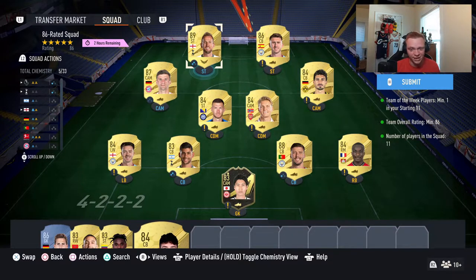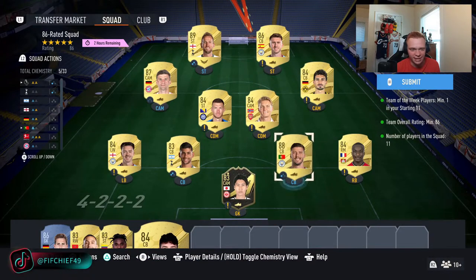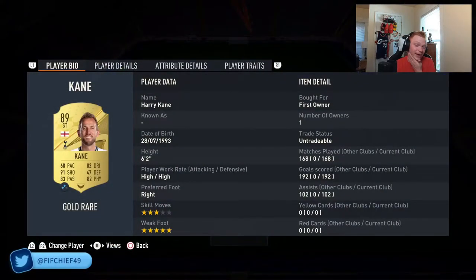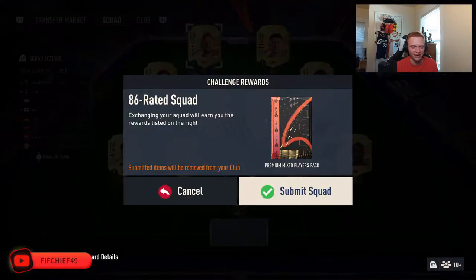The first section of the icon pack is complete — the 86 rated squad with the team of the week. I didn't have to buy anything. I used the tradable Laporte we packed and Ruben Diaz. And we say goodbye to club legend Harry Kane — 168 matches, 192 goals, 102 assists. Harry, you've done the club right and you will be missed. The first section of the icon pack is completed.